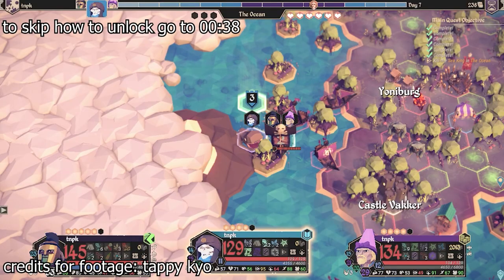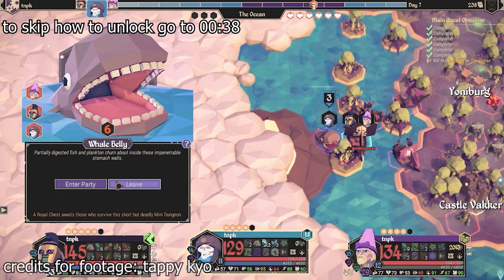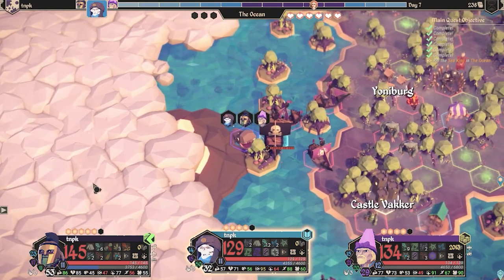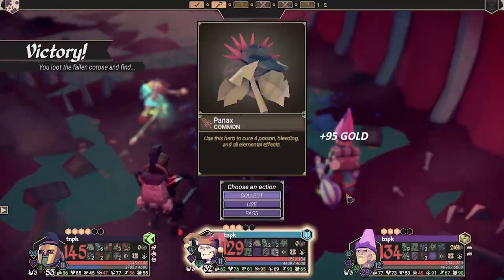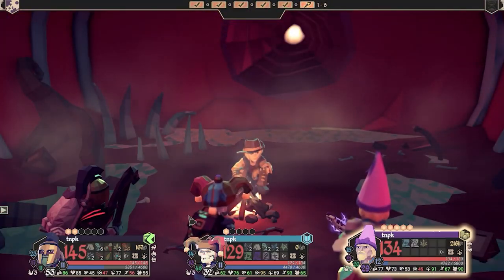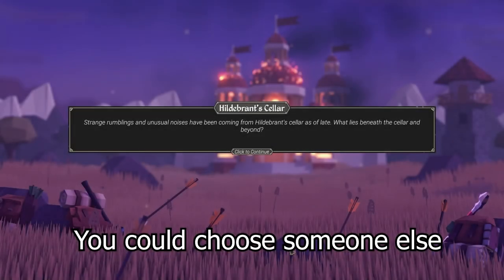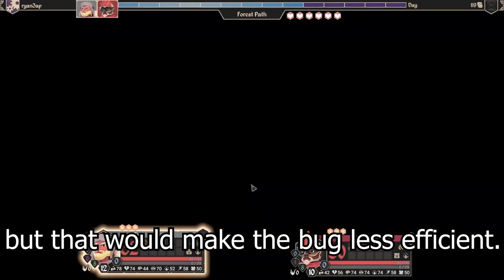To unlock him, you need to play the game mode Into the Deep. Search around in your boat for a mystery hex in which you'll find a whale. Feed the enemies inside said whale, then a rescue action will appear which will need talent points to complete. Then the treasure hunter is unlocked in your lore store for 20 lore. You could choose someone else, but that will make the bug less efficient.